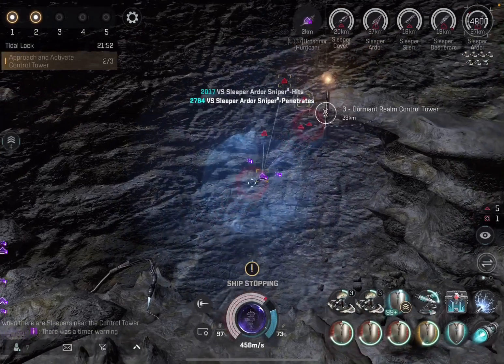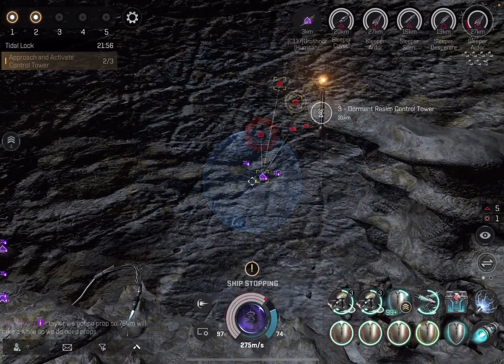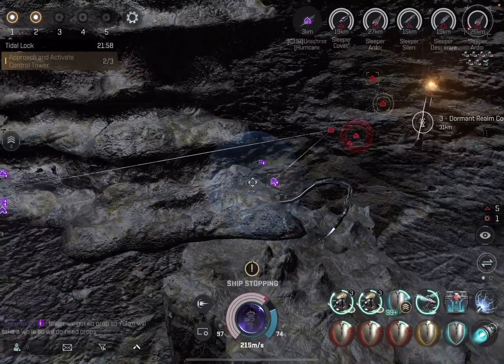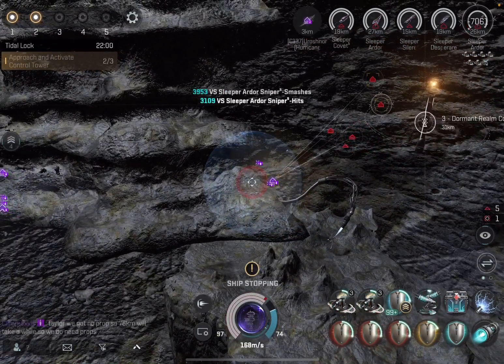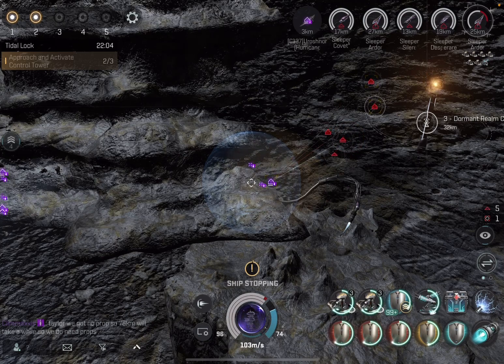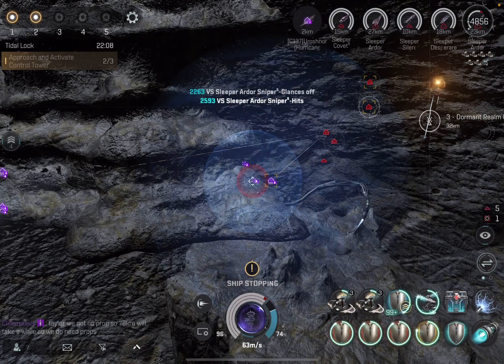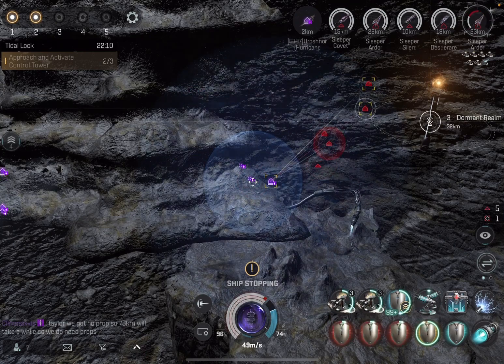You do have to do the rings in order. A screen pops up telling you to go to number two, then three, four, and five. But for us, as soon as we completed ring three, we were done. We were on difficulty level one — you can see in the window where it says two of three. We only had to do three rings.